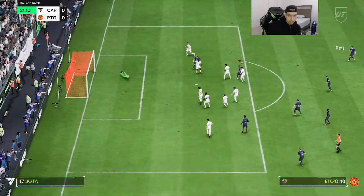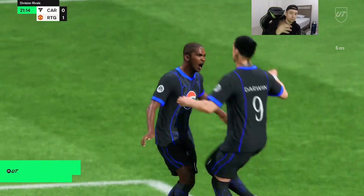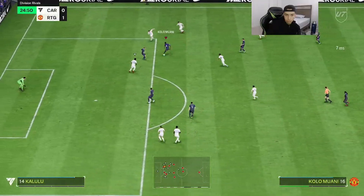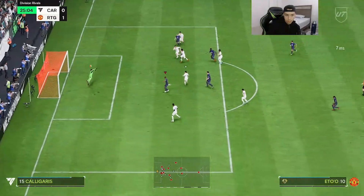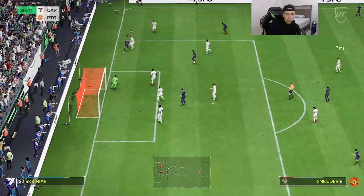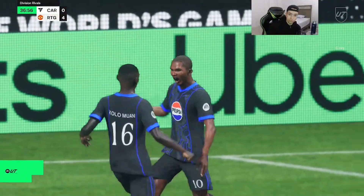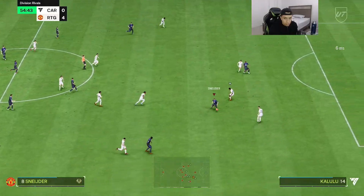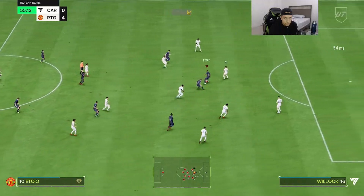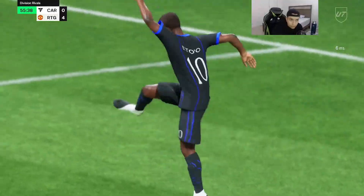When in doubt, just run in a straight line with somebody that has the rocket ship perk. Good finish right there — Eto'o is wide open and that's a beautiful finish, makes it 2-0. Great play from Wesley and a nice tap-in from Eto'o. Also got a great heel-to-heel near-post finish — things you love to see.